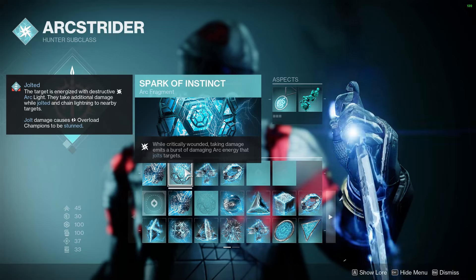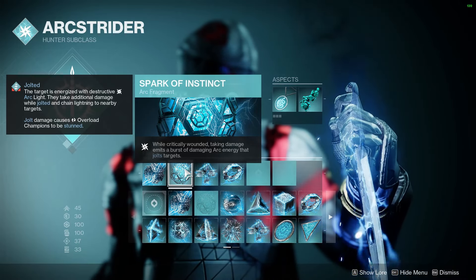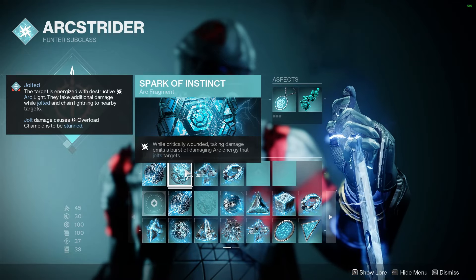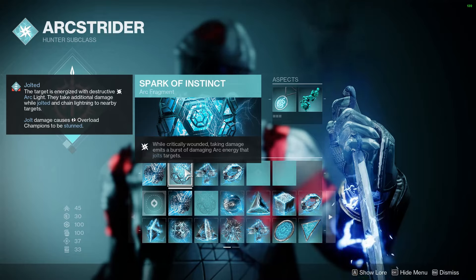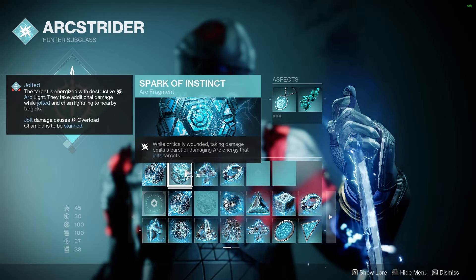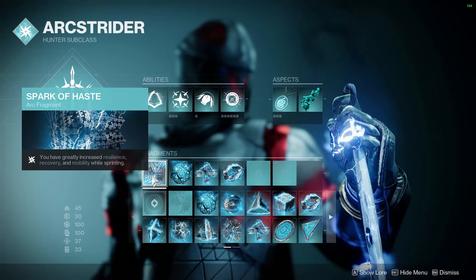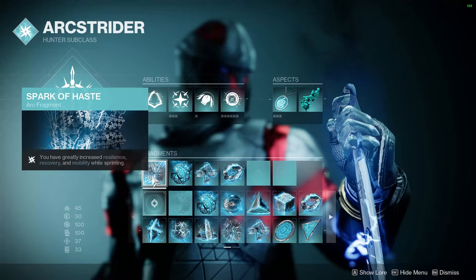We have Spark of Instinct so if we are near an enemy and get critically wounded, we're going to emit a burst of arc energy that jolts the target. If we kill them we could get amplified off that — it only does around 10 damage so don't expect this to pick up too many kills, but applying jolt to enemies is always a really good thing, especially with good teammates. Finishing it off, we have Spark of Haste, which gives us plus 30 to our resilience, recovery, and mobility while we're sprinting for a few seconds.